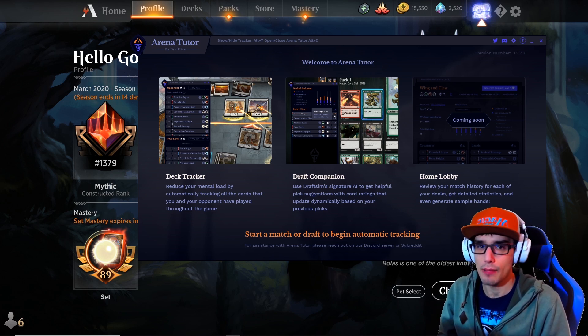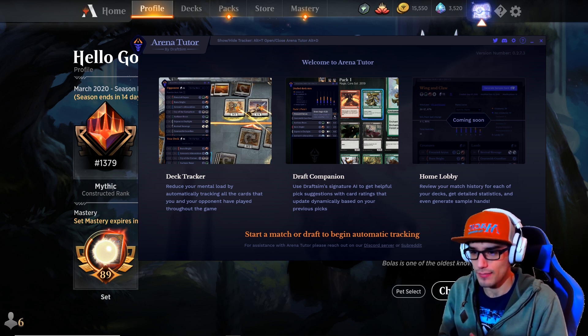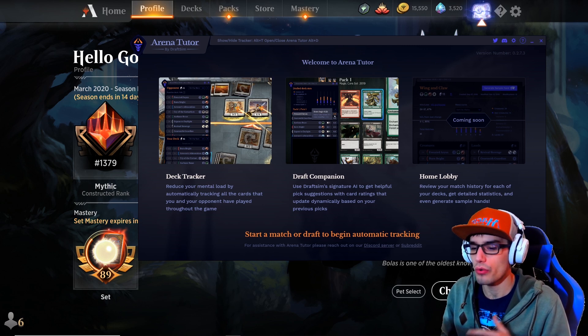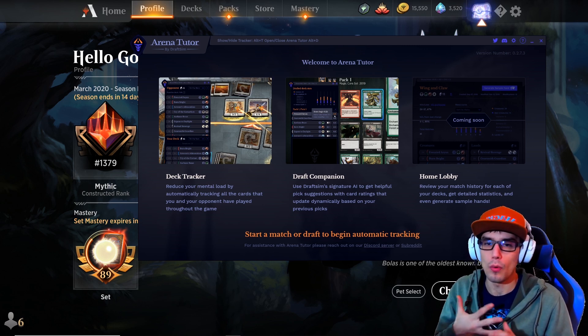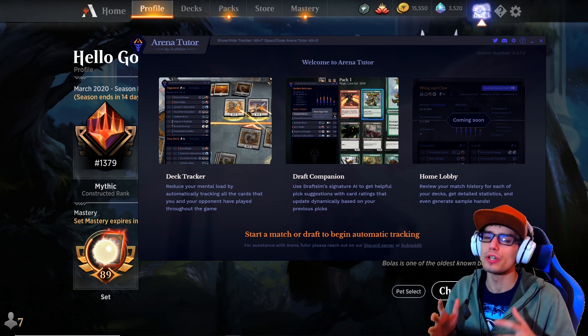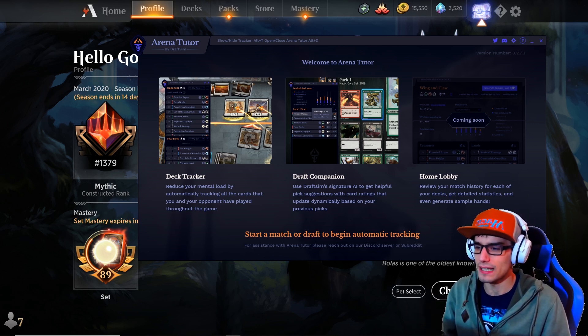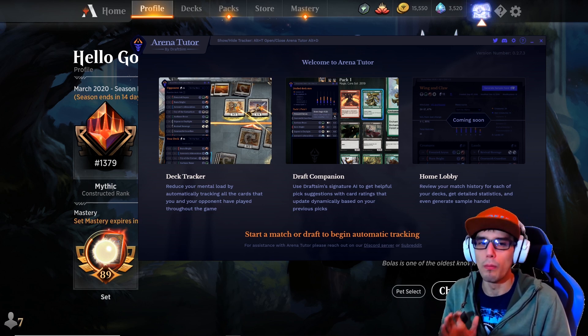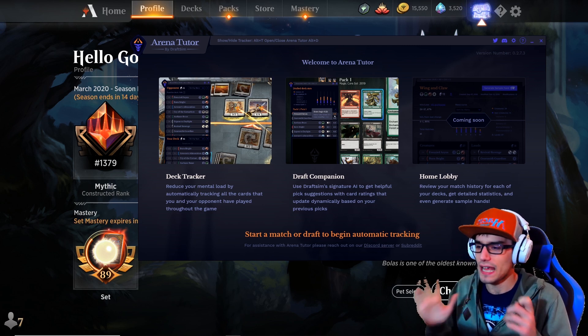This companion app is a beast. It's got the deck tracker, which we all know and love. It's got the draft companion, which is better than it's ever been. And they're coming out with a home lobby, which is more like some of the other trackers we know and love, like MTG Arena Tool, which is personally my favorite right now. However, the draft companion within Arena Tutor will blow your minds.